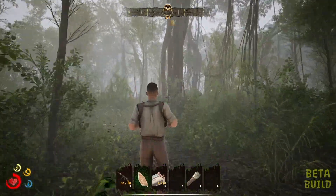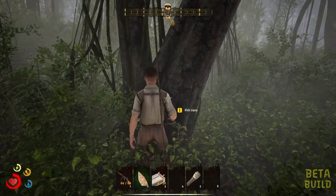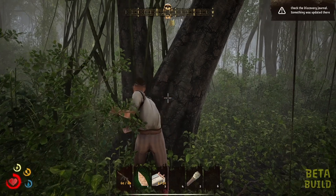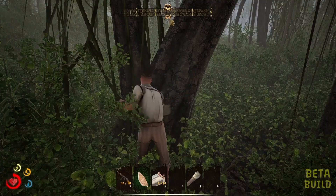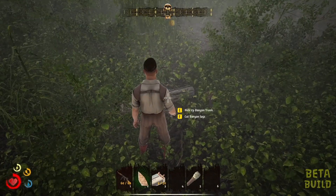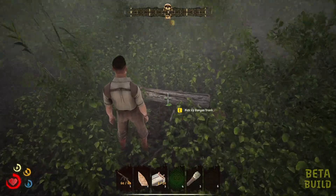Next we're going to take a peek at the banyan tree. We can actually go up to it and pick off liana from it. Liana can be used for crafting rope later on. If we cut down the banyan tree as well we can get short sticks, long sticks, and some more liana for rope. We can also see the trunk here, which will be used for later as well.